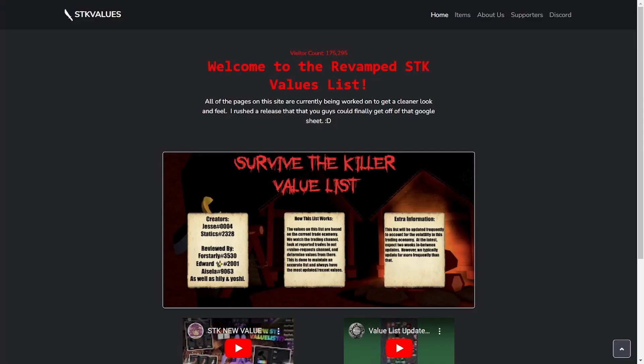Alrighty guys. So the first tip I have for you guys is to look at the Survivor Killer value list, because you're not going to get a win trade or know anything about values if you don't check out this value list. And this tells you literally all the nice values, the demand for it and how it's doing. So you might want to check out this value list, and thanks to Jesse, statics, and other people that this value list is here.